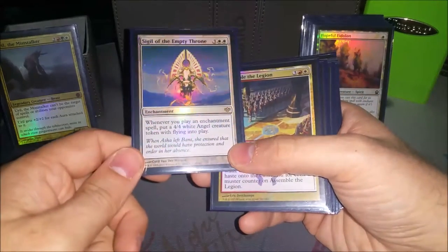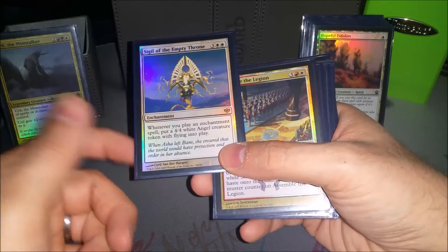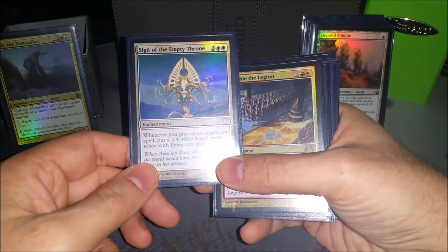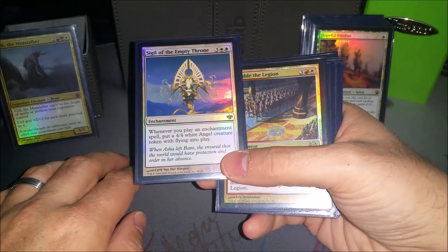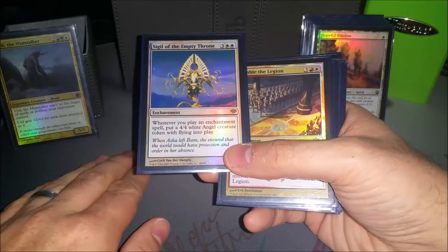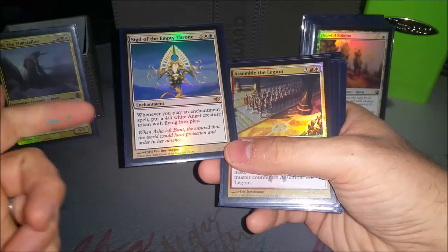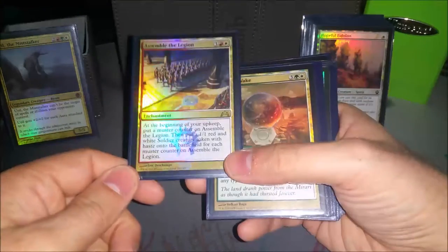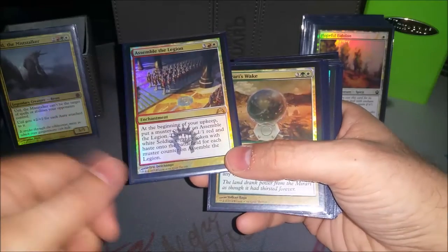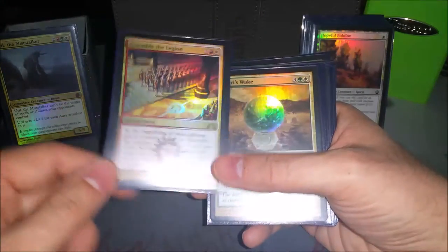Sigil of the Empty Throne — occasionally Uril gets dealt with. He gets turned into a face-down morph creature with Ixidor, so then I had to play this out and just play a bunch of enchantments, get 4/4 angels, and beat down that way. Aluren — sorry, Sigil of Legion can just win you the game. The card is insane — if it's left unchecked for even two or three turns, it just snowballs so fast.